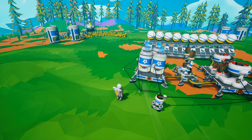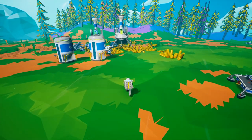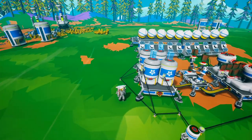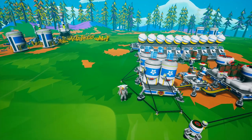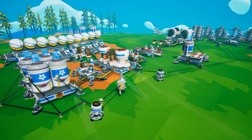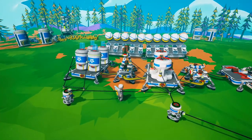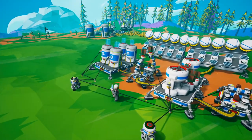Let me tell you why I don't like that: the resources underneath the auto extractors are not infinite, so they're going to run out. If you build this entire setup right next to a resource deposit, at some point that deposit will go dry and then you have all this stuff you need to shred or move to the next location. So to me, that's not really a great idea — while you can do 100% full automation, I don't recommend it.